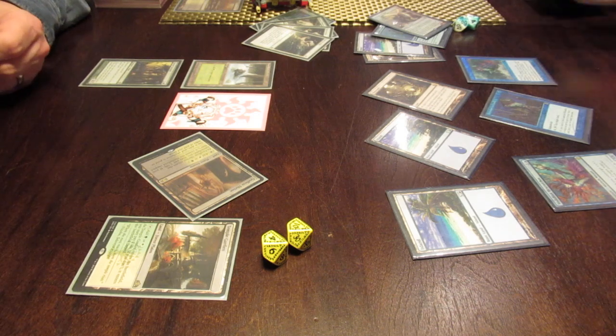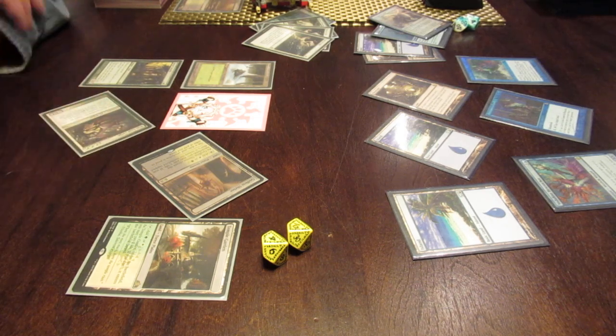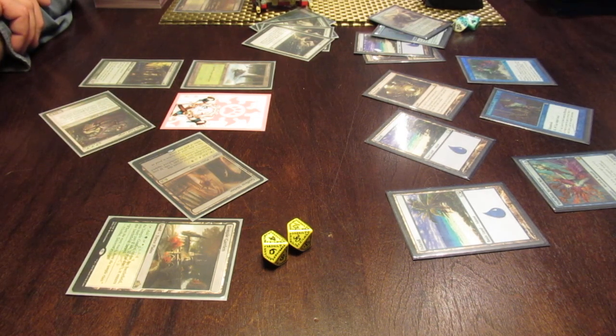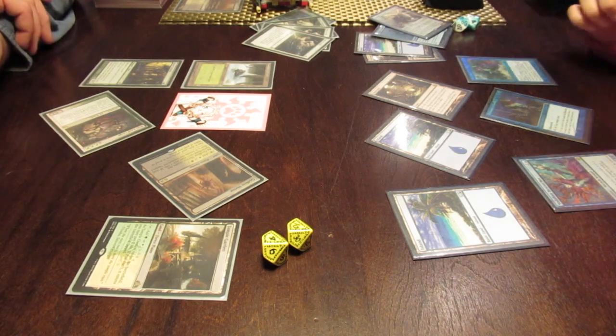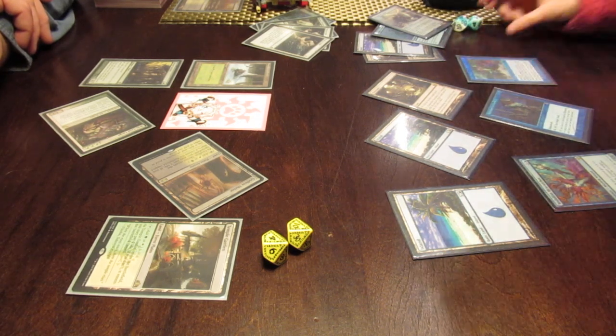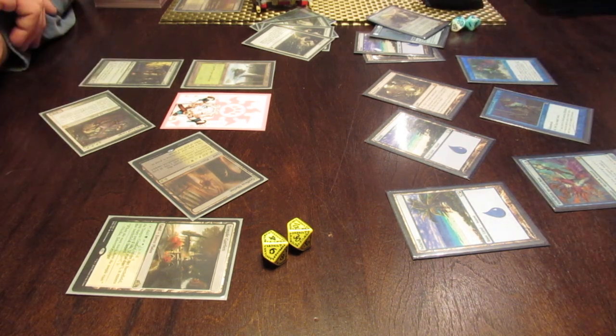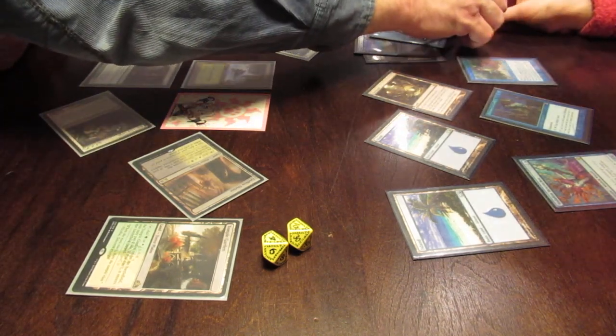That doesn't matter right now. So what are you going to do? I'm just going to get a drink. We're playing a game — we're in the middle of the game. I'm just thirsty. Probably I'll take the damage. Okay, so you take four. So what are you at? Sixteen. What is twenty minus four? Sixteen. Okay, so why does it say twenty-six? You need to move this one to the ten.